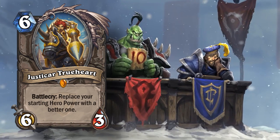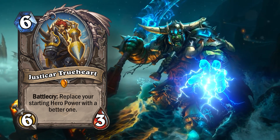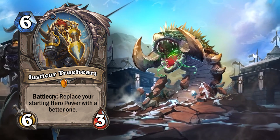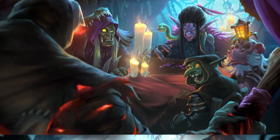Just a Humble Card, Justicar Trueheart, was the first time we ever saw upgrading your hero power, and her card text says 'replace your hero power with a better one.' But then they reintroduced this with Baku and all it says is 'upgrade your hero power.'